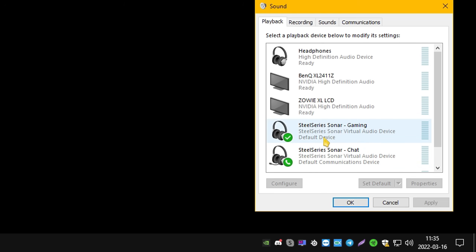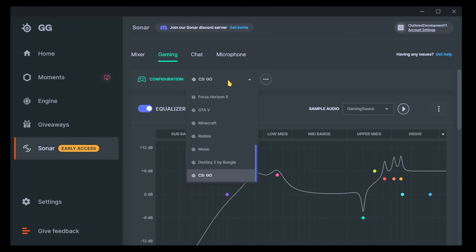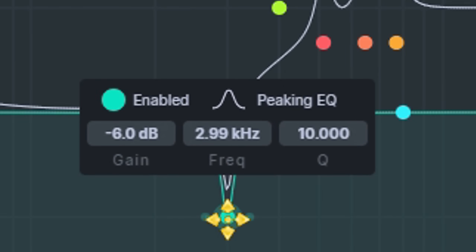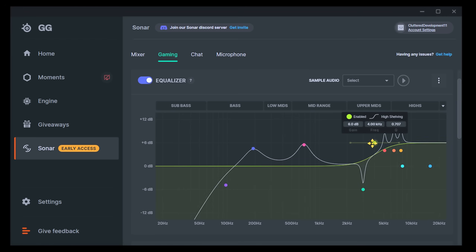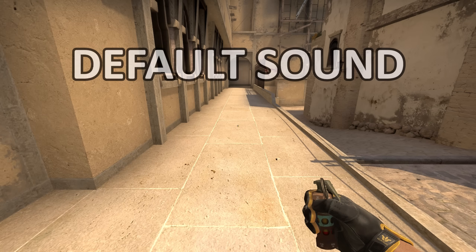You can see the Sonar outputs being used. If you want it to reset back to your normal sound, just set your normal output as default device. The people at SteelSeries have created this preset to help distinguish important sounds in the game. They've also lowered the volume at the 2.99kHz frequency, which is specifically the flashbang explosion. Using Sonar will not trigger any VAC bans since it only modifies sound and not the game. I'm just going to use the preset — so here's with and without Sonar's CSGO preset with flashes.